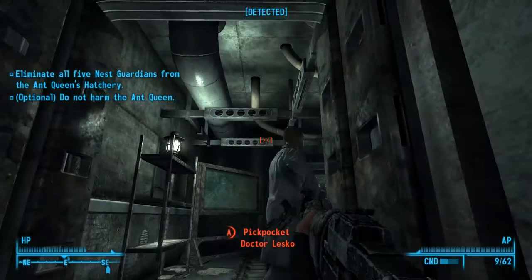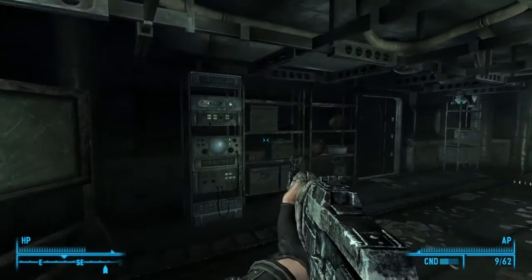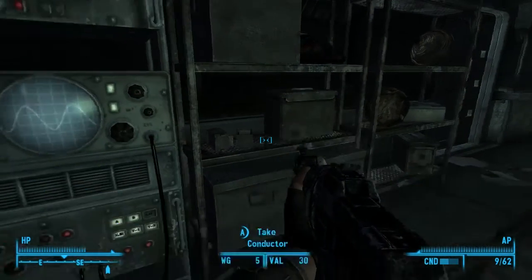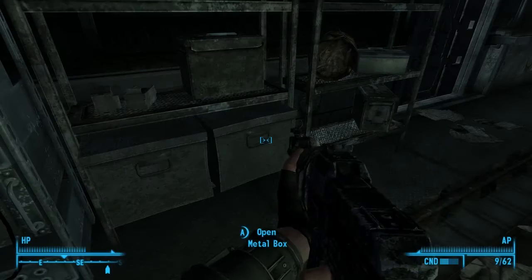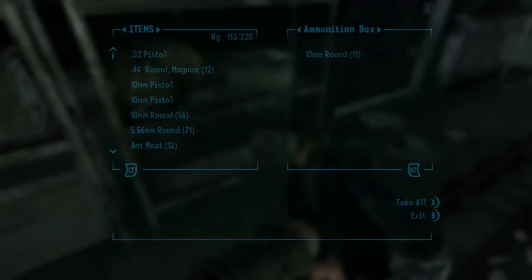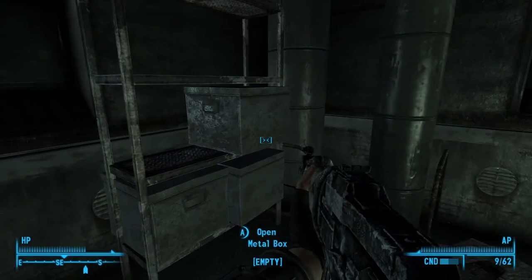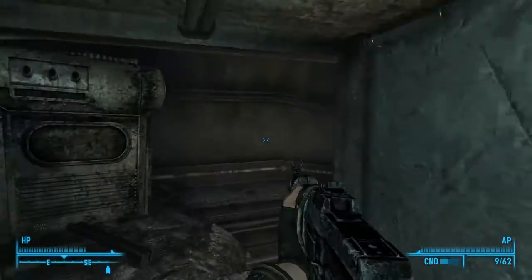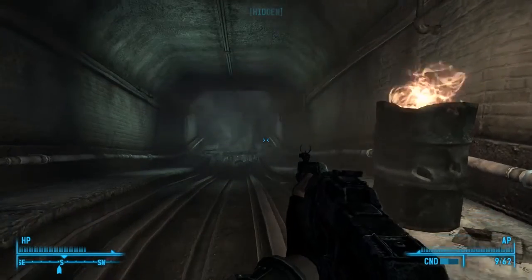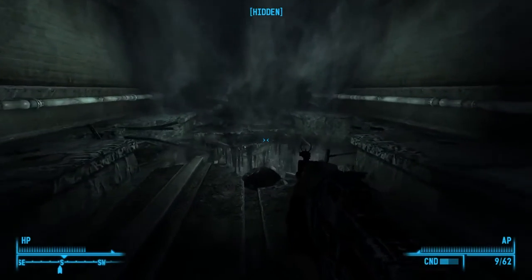I've got to eliminate all five nest guardians from the Ant Queen's hatchery, and I've got an optional quest of not harming the Ant Queen. Yeah, let's see how that goes down. Let's see if there's anything else in here — ooh, bobby pins are useful. Ammunition box, let's take that. I think it's the least he could do to help us. So we finally actually have a quest marker, which is good. I'm going to save now.